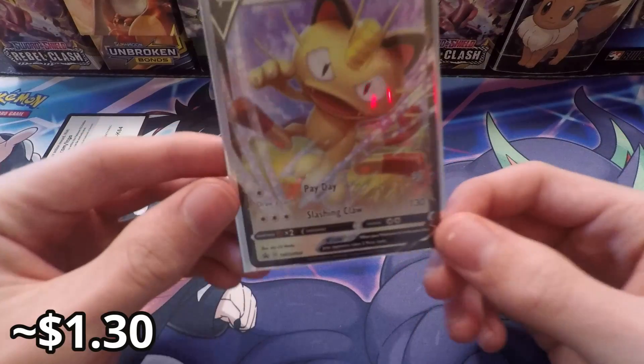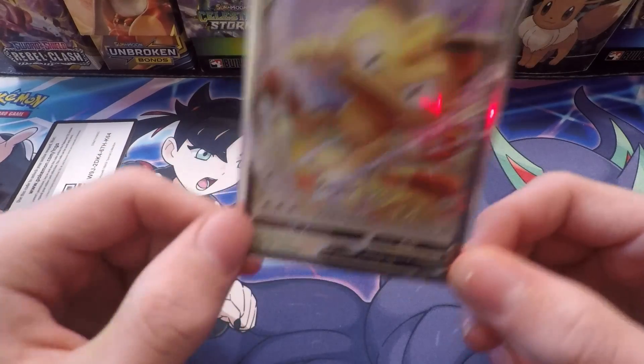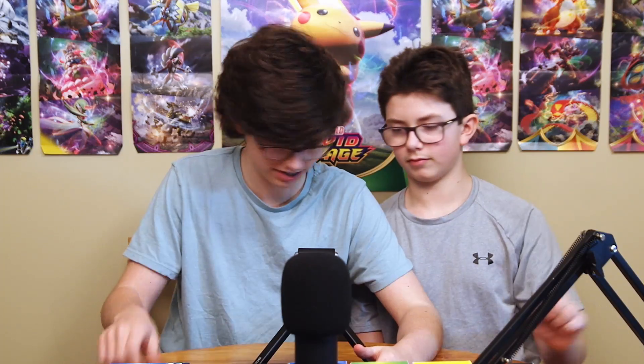Let's take a look at the Meowth V — we got it in the sleeve, it's a bit harder to read. Three energy for 130 damage, and one energy for 30 and draw a card. Not very good, but it's still pretty awesome to get. We also have the smaller one. Alright, let's get straight into this pack opening. Let's start with Jonas.